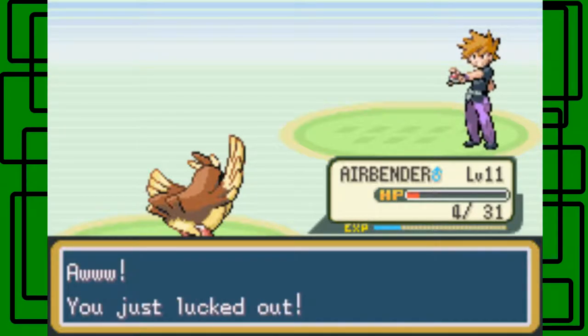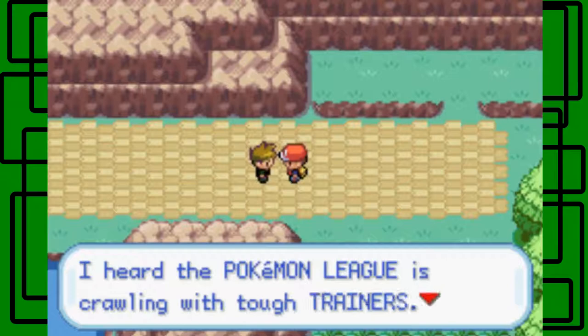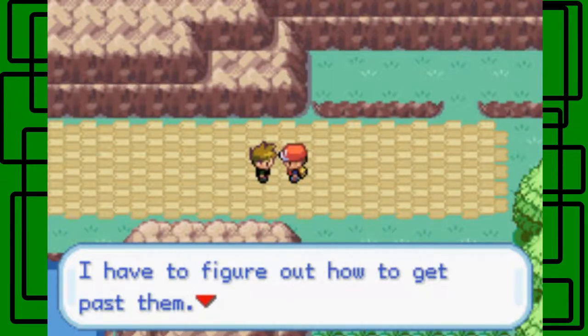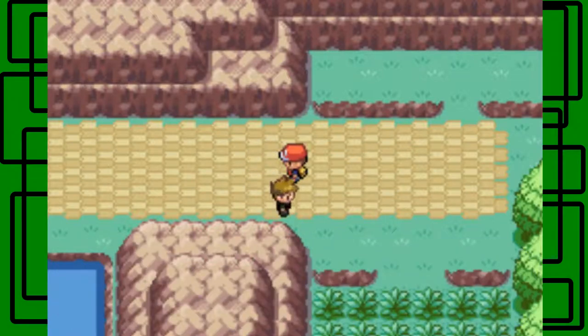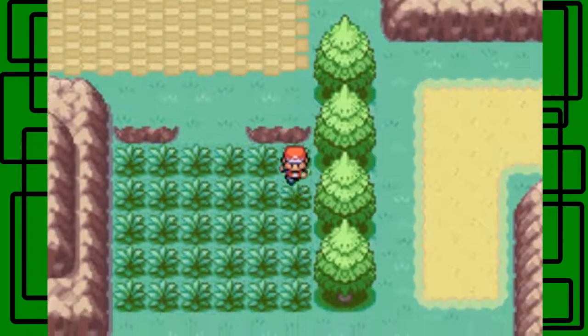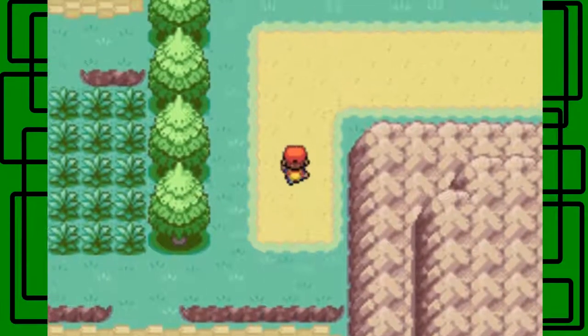We defeated the rival Matt. He says 'Oh, you just lucked out.' We got 144 dollars for winning. He says he heard the Pokémon League is crawling with tough trainers and he has to figure out how to get past them. There was also a Mankey encounter, which was easy to take out with Gust.